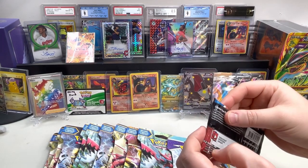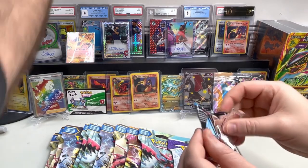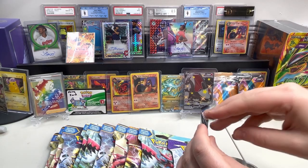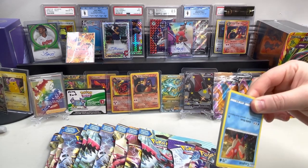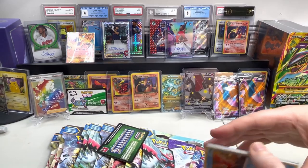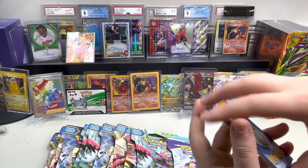Wow, this pack is taut. Josh just made a face I've never seen him make, which - I don't know - we've just been friends for a really long time. You think you know all of somebody's faces, and it's fun. Then you say 'this pack is taut' to someone and you learn something new.